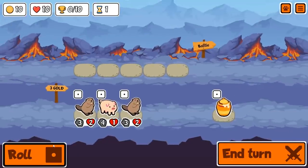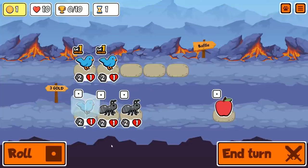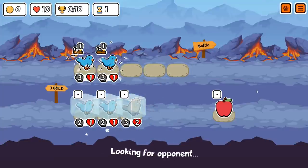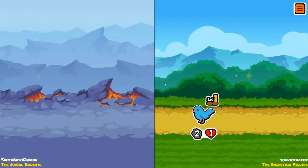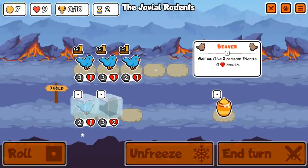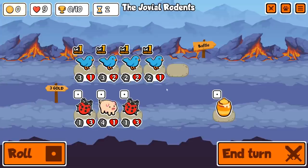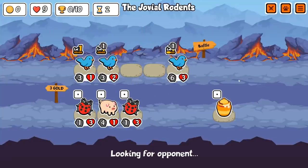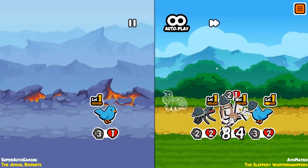What's up everyone, Super Auto Gaming here. Today I'm going to show you the definitive way to play Bluebird — and it's very simple: you just play a ton of them. They no longer buff themselves if you only have one. You gotta have at least two, but you can put in three or four, whatever suits your fancy. You lose a lot in the early game when you have multiple Bluebirds.